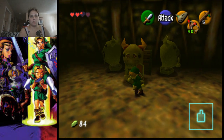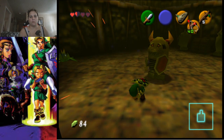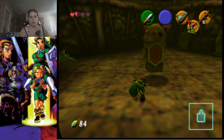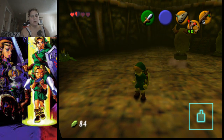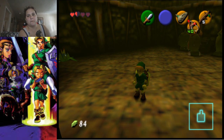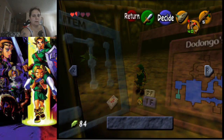Here is what's called an Armos. If you touch it, it comes to life. In order to defeat it, we have one of two things we can do: first, we could wake it up and blow it up with the bomb flower, or we can actually stun it with a Deku Nut and then slash it with your sword.